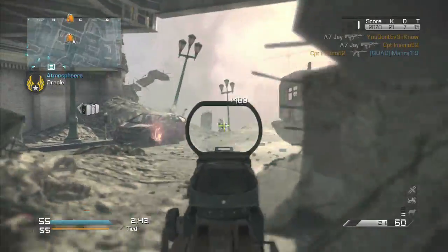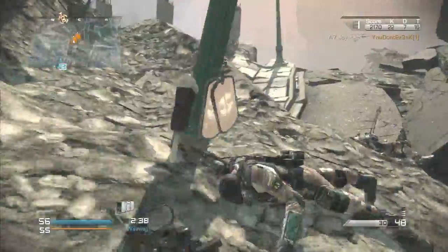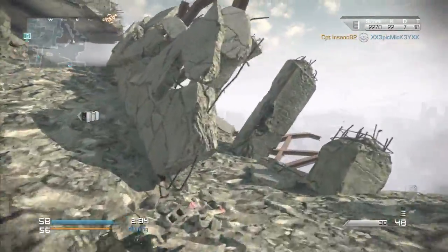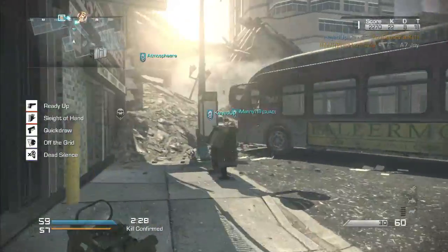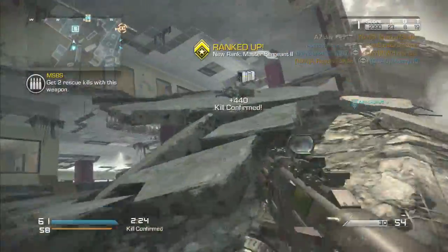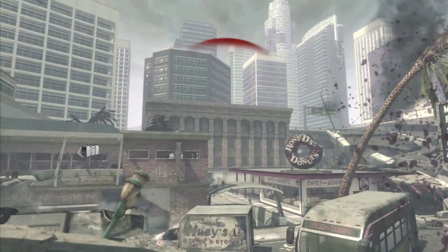The fifth and final perk is also in the Stealth section, all the way to the right — it is Off the Grid. This is so you do not pop up on the mini-map from UAVs, or satcoms as they're called in the game, and radar pings. This is for your own good so you can get the kill streaks you want and just never pop up on the radar.